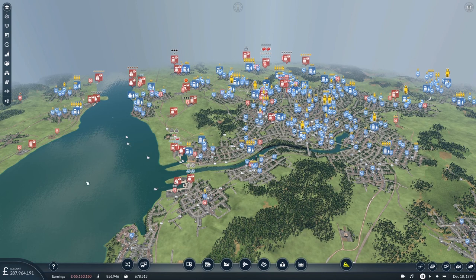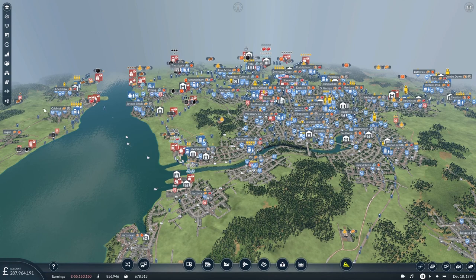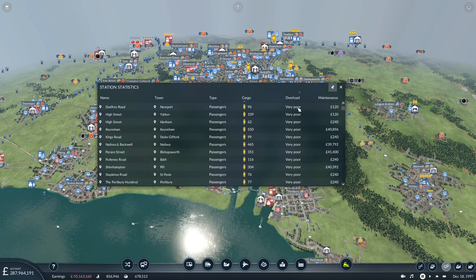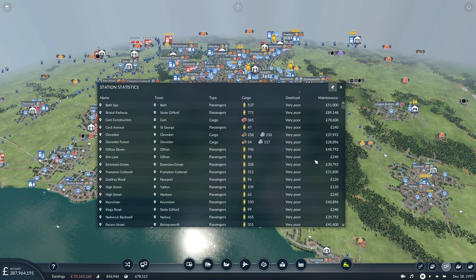Let's see if we can do it properly and investigate a couple of new routes or improvements which might help. Let me get my preferred icons back on. What I was looking at was the congestion on the stations, and there is a very handy little list in the game down here in the bottom right called the station statistics. I've sorted it by the overload column, which tells you which stations are very poor — meaning too many people or too much cargo, and some of it will go to waste.